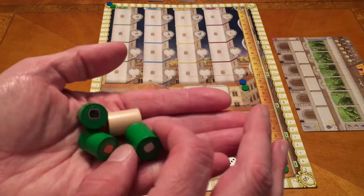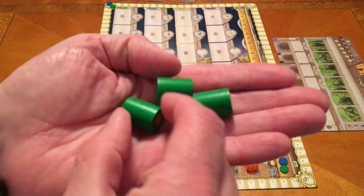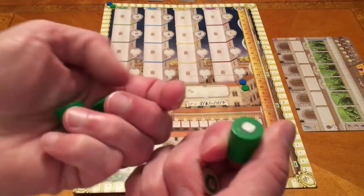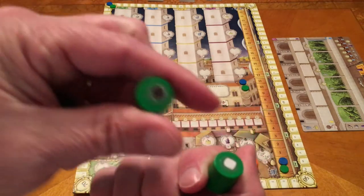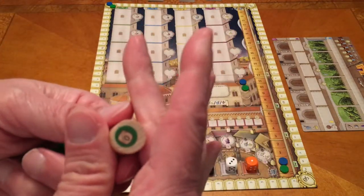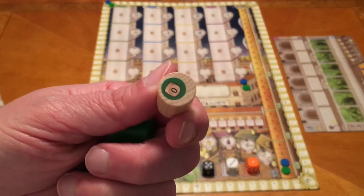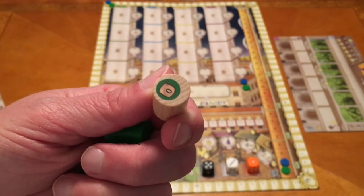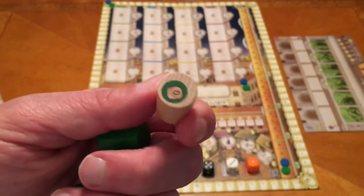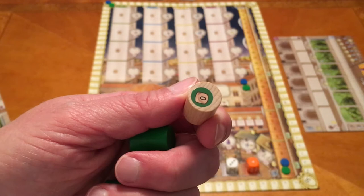Next we're going to get our workers: three cylinders in our own color, each with a sticker on top matching the color of the dice — white, black, and orange. We also have a neutral color worker, and you'll notice the number on top is zero, meaning it's only worth zero when you place it. That's very important in how you place your workers on the board.